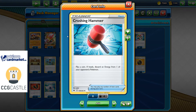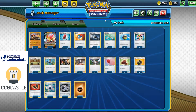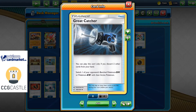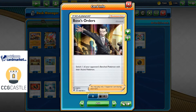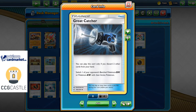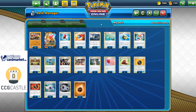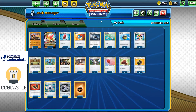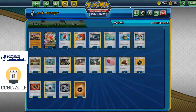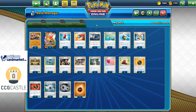We also have four copies of Crushing Hammer — flip a coin, and if we get heads we can discard one of our opponent's Pokemon energy cards, which is really strong. There is also one copy of Great Catcher featuring three copies of Boss's Orders, mainly for certain matchups where we can benefit from the Great Catcher play. Two copies of Water Neurod for Pokemon and energy recycle if needed.